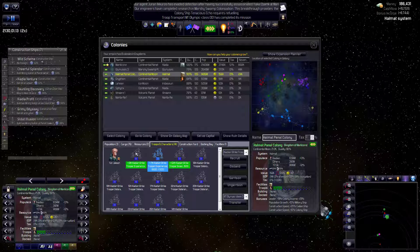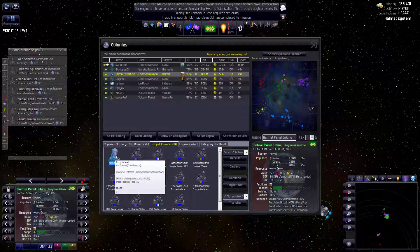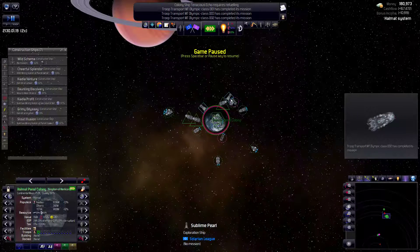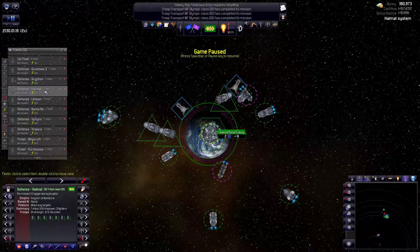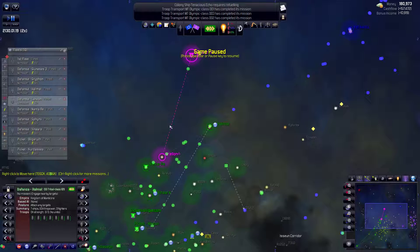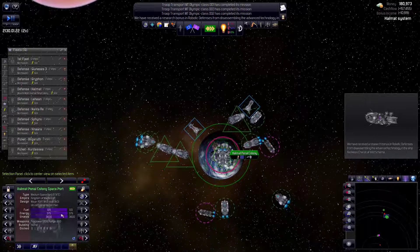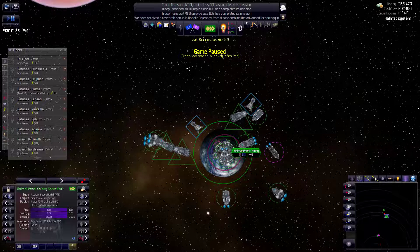This one actually already had a garrison because I think we were fighting that war. Well there's plenty of Chiarians here - we'll actually take two troops back with us, which is kind of funny. Now it's time to wage this war - wait, we've got to wait till... perfect. Troops - you are Troop General. We don't know anything about you yet, but hopefully we learn about you in this war with the pirates. Oh, who's defending this? I don't see my defense at Helmut group. The space port is up and running. We received a research bonus in robotic defenses from disassembling the advanced technology from the Reckless Chariot, which means Wild Scheme is now free to go and retrofit.